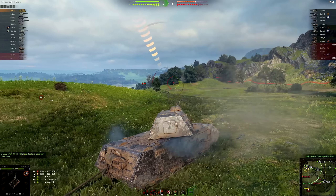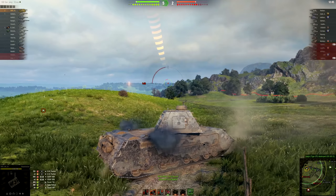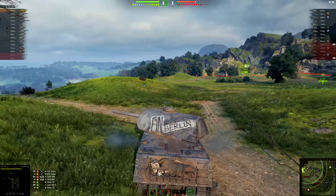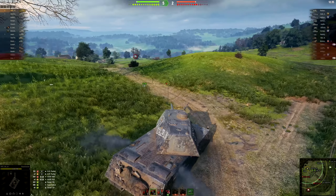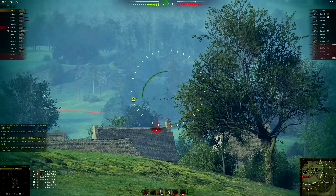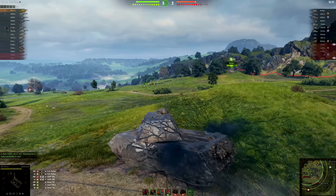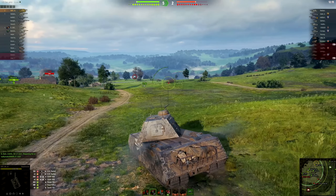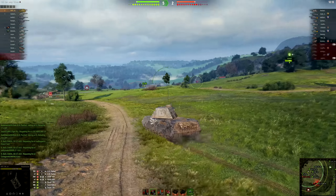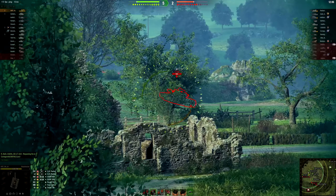We've got to keep scooting — they know where we are. We're okay now. I might crest over this hill just slightly. There is a tank, but it's okay. We've got to go find this artillery. He's moving out — I'm gonna try to get down this. There was a tank over in these trees, but I don't know where he went. I'm gonna push the town I think, either that or we should go try to find their artillery. Oh hold on — oh, right there.